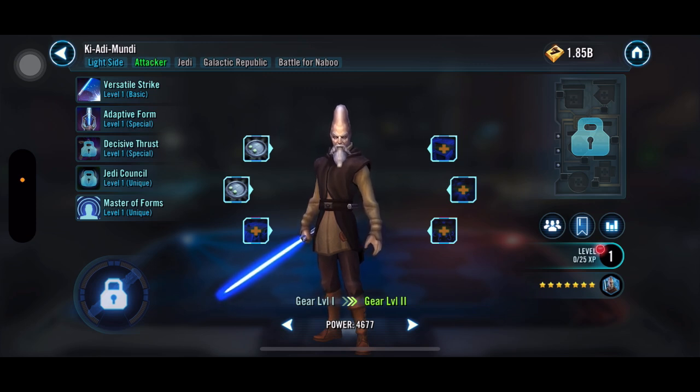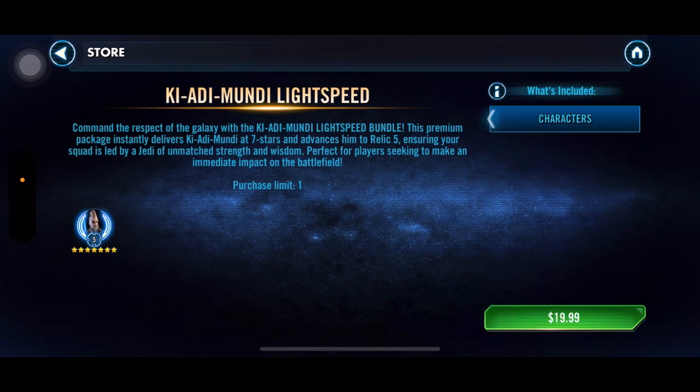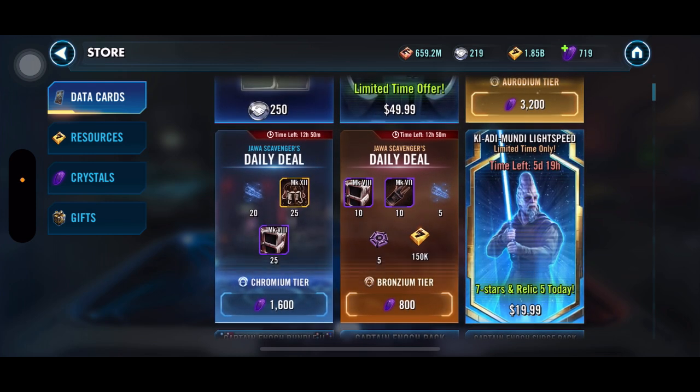So in order to speed things up, maybe buy that pack — plus you get him straight to relic five as well. For 20 bucks, not only are you unlocking him very fast at seven stars, but you're taking him right to relic five, so he's ridiculously viable right out the gate. At the time of recording there are five days left, so get in there if you're interested and get this rare, difficult-to-get character pretty beefy right out the gate.